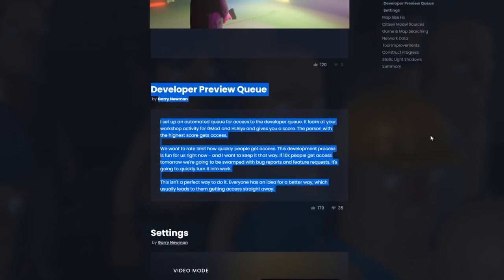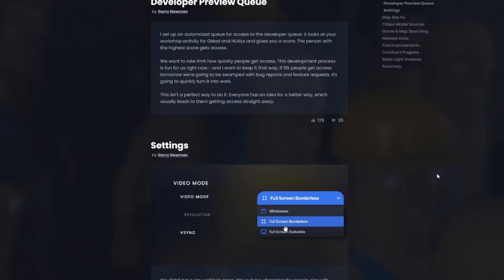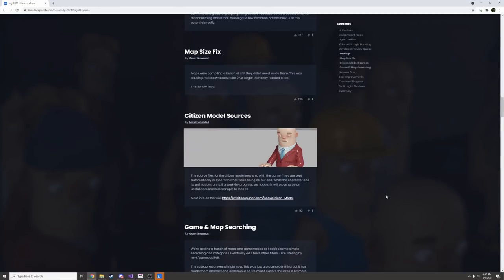Here they mention the developer preview queue, which I've discussed in my previous video, so you should go watch those if you don't know what that is. The settings menu I've already shown off. Apparently there was an issue where map file sizes would be two to three times larger than they needed to be, and that was fixed — so that'll mean quicker downloads and less install size.